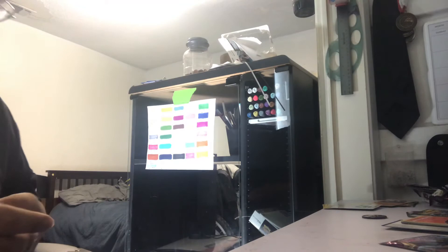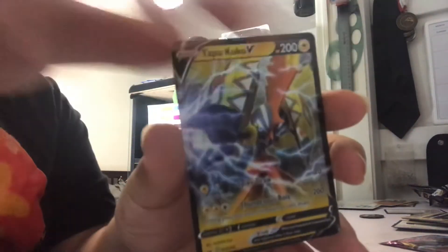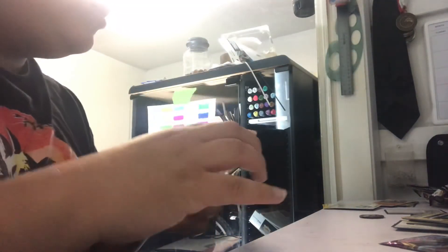So far we only got two amazing promo cards from across the true amazing art. We're gonna do it here - we got the Tapu Koko, which is an easy awesome card, and of course the holographic.